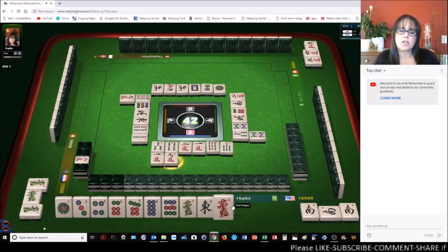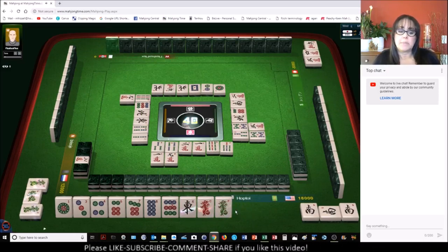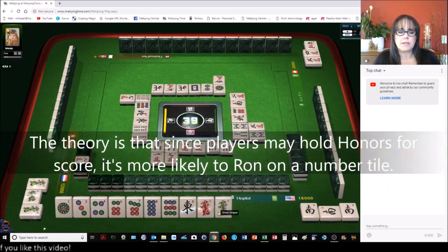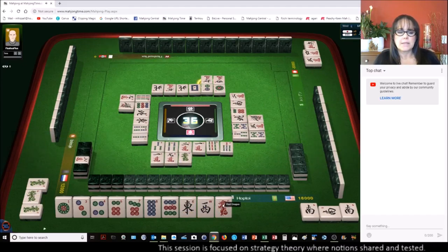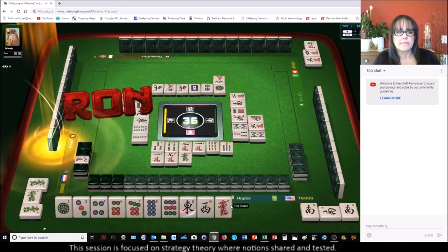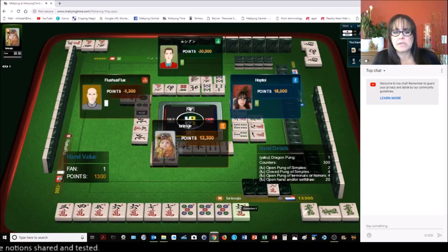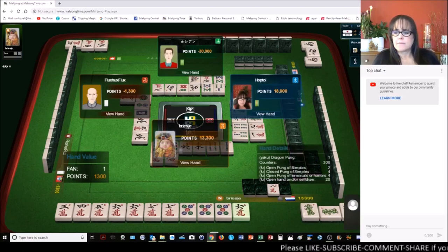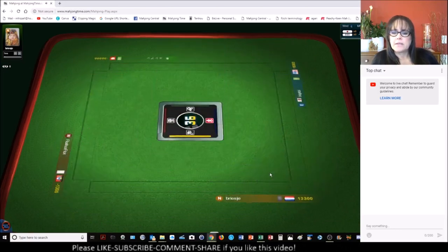Nine characters. Maybe I should save that green dragon — no, I was thinking it would be a good safe discard for later in the game. Three characters, three characters — whether it be a dot and an honor. One bamboo, green dragon, one bamboo, six characters, six characters. They had five dots — okay, one fan. They had a pong of dragons, that was their yaku — pong of dragons. And they had open tanyao. Let's see — I missed it, okay.